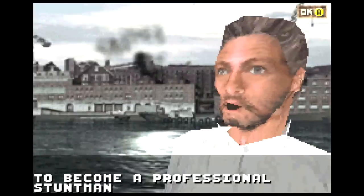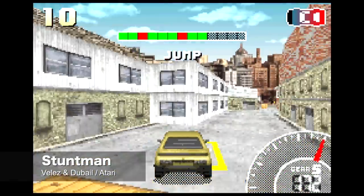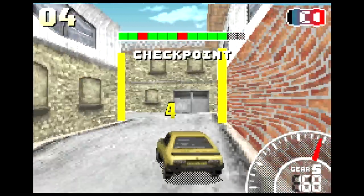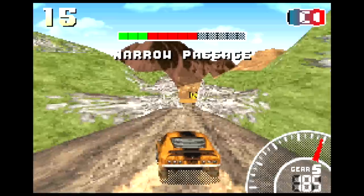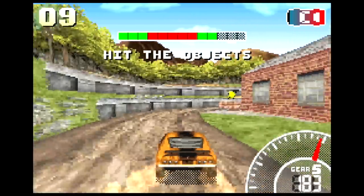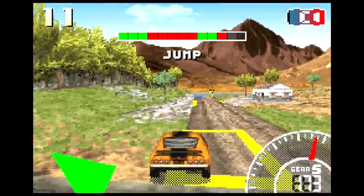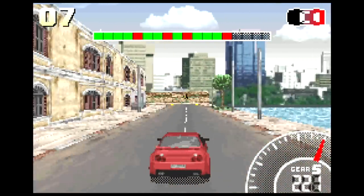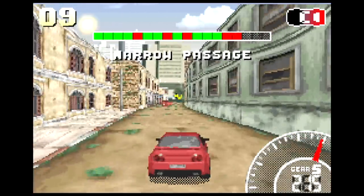Many of you might remember playing Stuntman when it came out on the PlayStation 2 — a pretty fun game where you basically play as a stunt person trying to hit certain marks as the director calls them out. These games are notoriously difficult, but once you play through the level a couple times you can get the hang of it. They ported it over to the Game Boy Advance and the results are kind of mixed. The car is technically a sprite, but the levels themselves are in 3D — not the most impressive looking game. However, I did find it to be a little bit easier than the PlayStation 2 version, so overall I kind of like it.